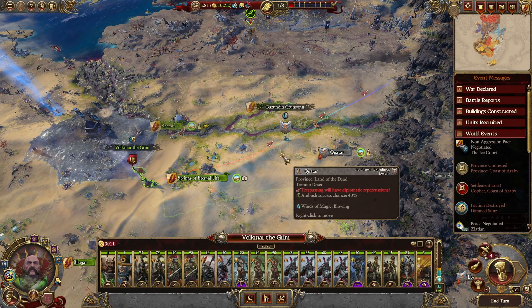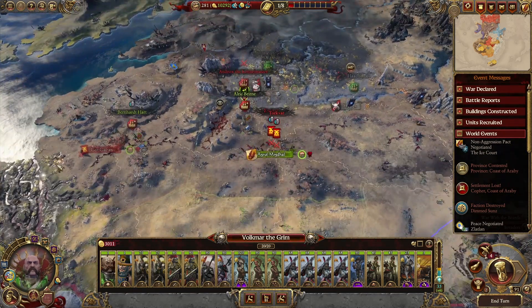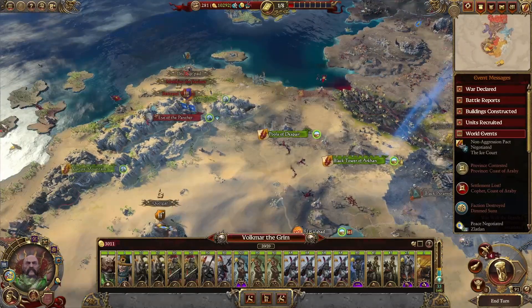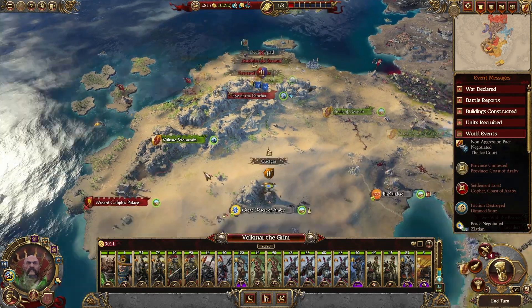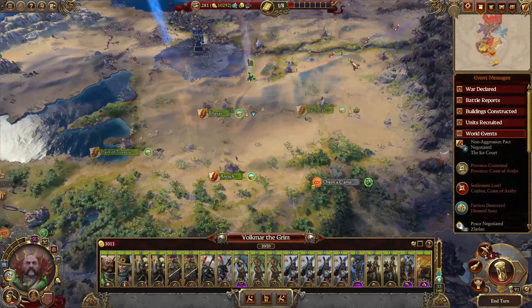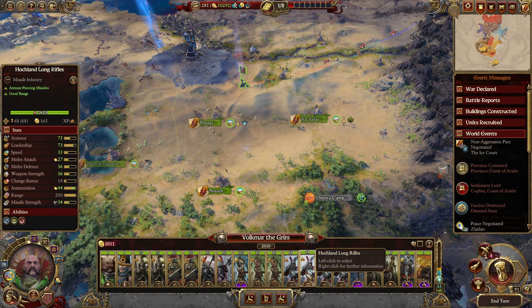Welcome back to our Vagmar the Grim campaign. Carrying on from our previous episode, we're finally wiping out the Exiles of Khorne. What a fantastic campaign it's been so far, especially with the various unit types — it's absolutely fantastic.